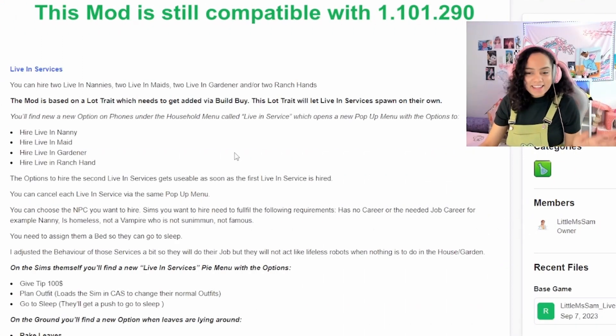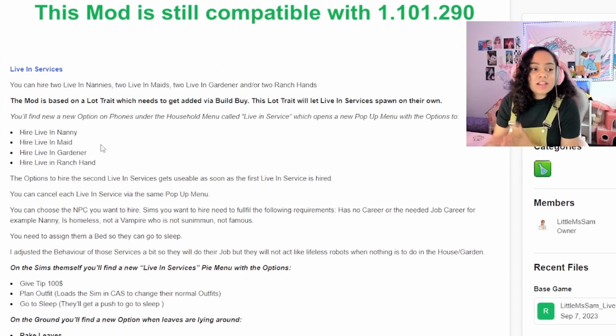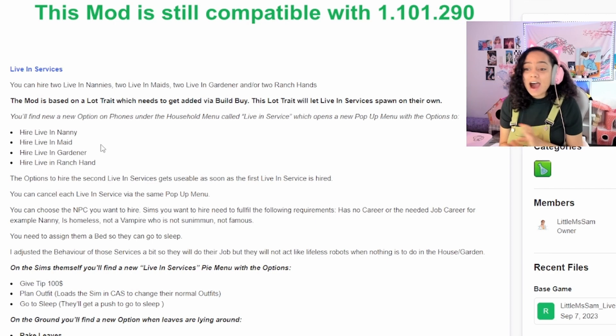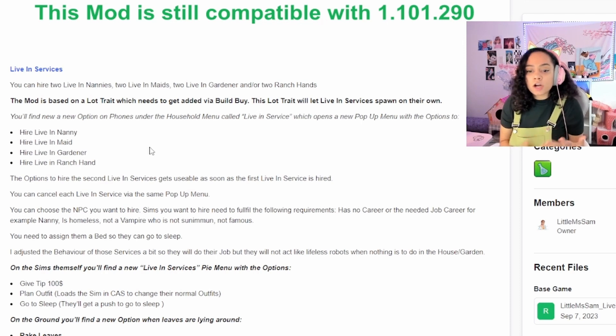Now we are here looking at this beautiful mod from Little Miss Sam — the Live-In Service. I'm very excited to add this one. You can hire two live-in nannies, two live-in maids, two live-in gardeners, and/or ranch hands. So we're getting a lot of extra help on our Rags to Ranches series — that's the first place I want to use this. Our Rags to Ranches series needs all the help I can get. I've been struggling and I've been wanting to download this for a while.